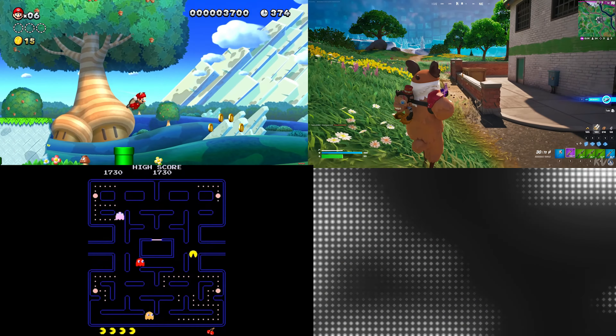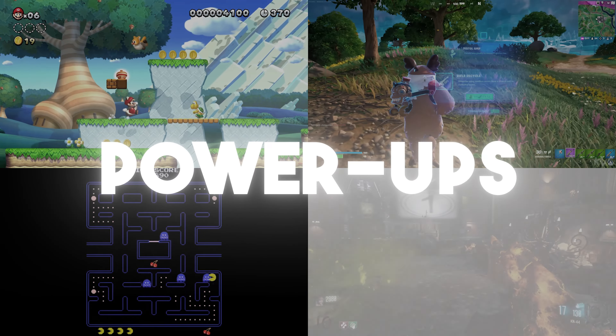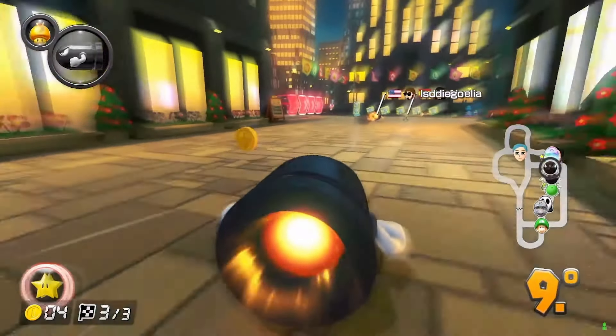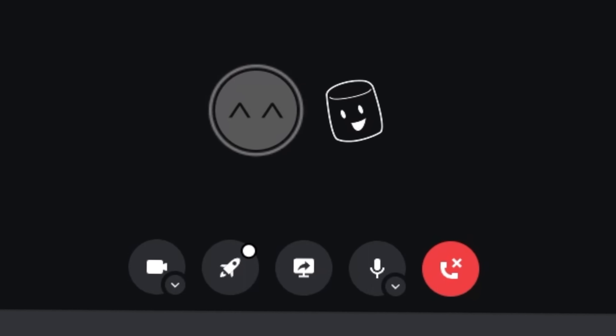What do Mario, Fortnite, Pac-Man, and COD Zombies all have in common? Power-ups. A power-up is a game mechanic that adds temporary benefits or extra abilities to a player — this can be a speed boost, extra strength, or more health. Power-ups have the ability to change the overall flow of the game, so it's important that we come up with a plan.